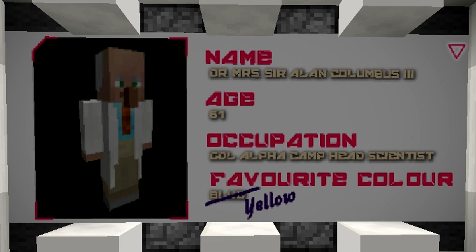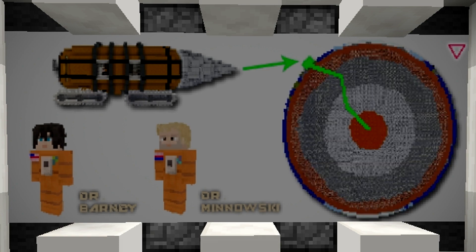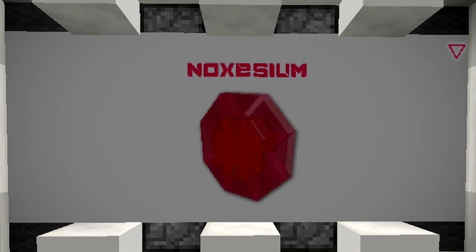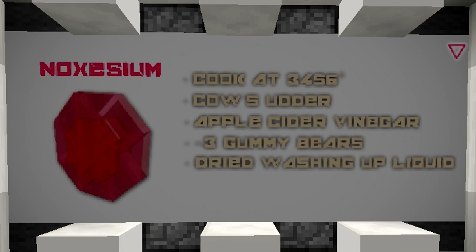'Approximately 30 years ago we sent a bore drill with a two-man crew to create a tunnel to the center of the earth. However, once that drill reached the core we lost all communication with the crew. The project was completely shut down due to the unforeseen casualties. Fast forward to about a year ago - we discovered a new type of rock deep down in the earth named Noxizium.'